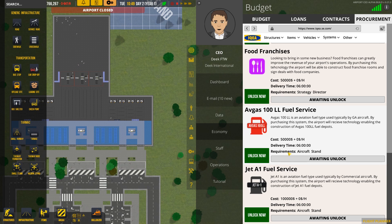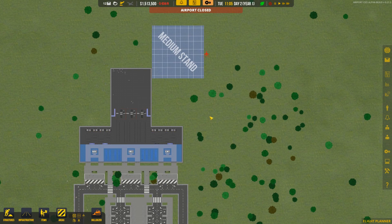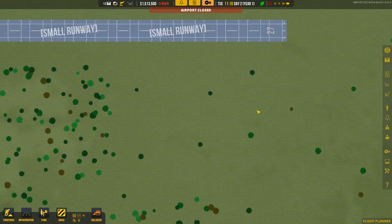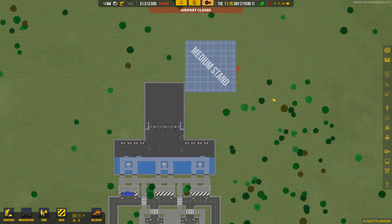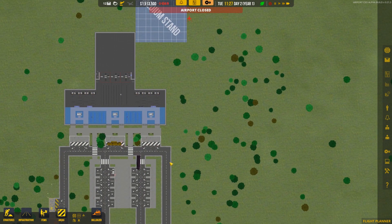Now we can go ahead and unlock all the stuff we need. The first things we're going to need are the avgas and jet fuel services. But we don't have the requirement yet — we need an actual aircraft stand in place first. So let's speed up the game a little bit to get people working on the runway and the stand.